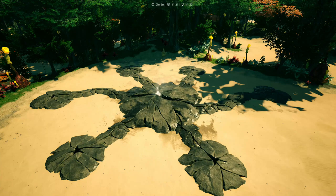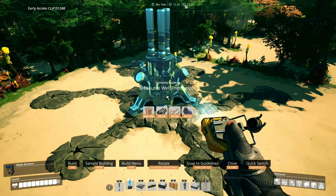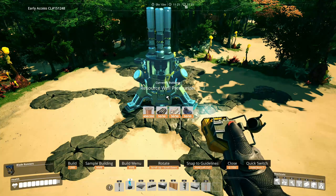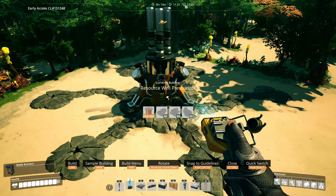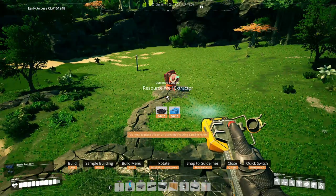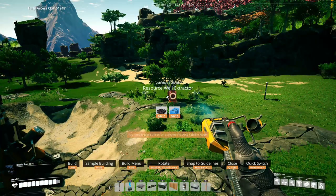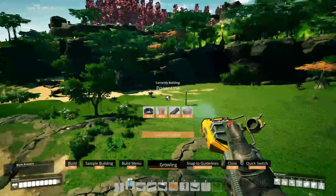First off, you will need to build a resource well pressurizer. If need be, note the direction of its power input. Once the pressurizer is built, you will still not be able to place resource well extractors on any of the nodes until after you have connected the pressurizer to power.